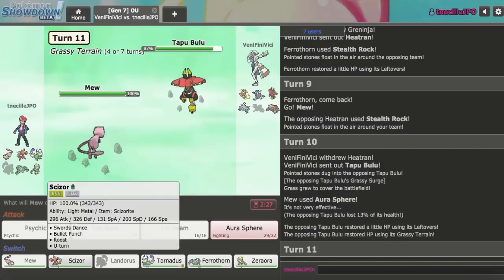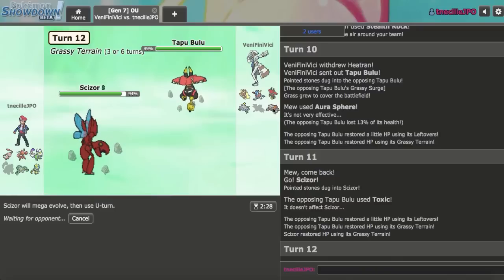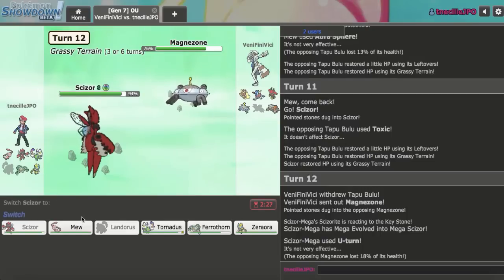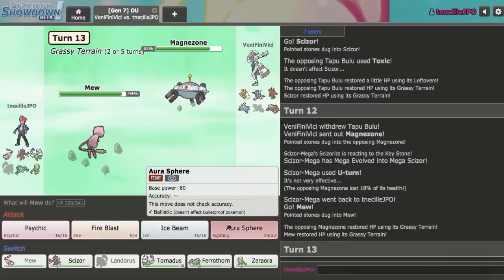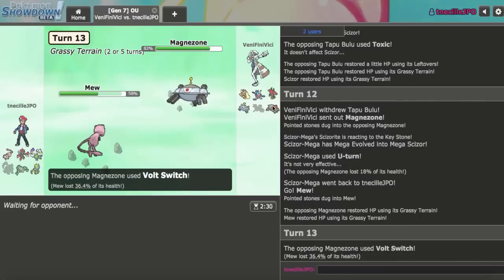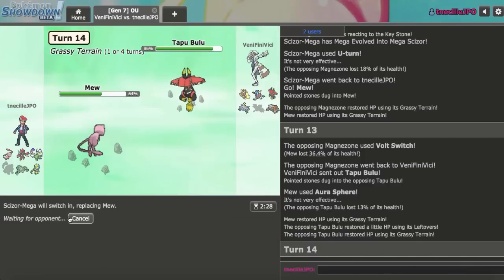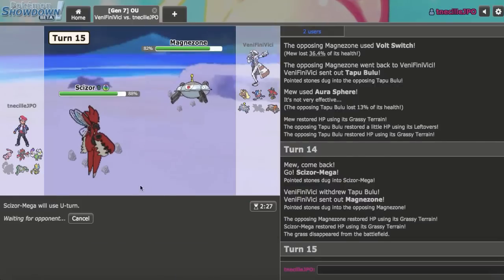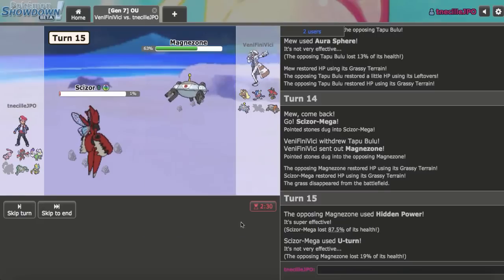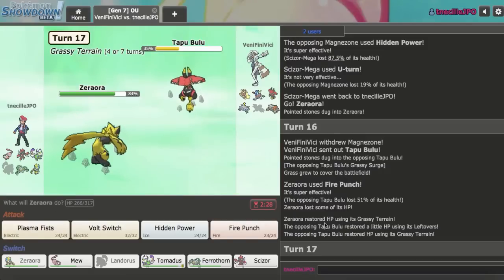What I can do right here is just U-Turn. Toxic on Scizor — that's interesting. Magnezone is not a problem. Just go Mew here and click Fire Blast this time in case they go back to that. I'm going to Aura Sphere again. They are Scarf — that's good to know. I'm hoping they go Heatran here but they keep on going Bulu. I should have Fire Blasted. I get in Scizor as a double to Magnezone — good double, they got me there. I'm going to U-Turn here as I'm able to live on one, which is pretty cool. This allows me to get in Zeraora and click Fire Punch.